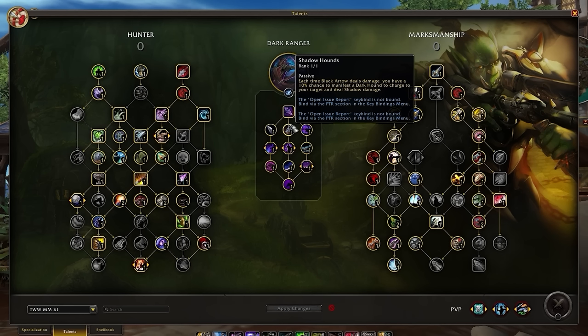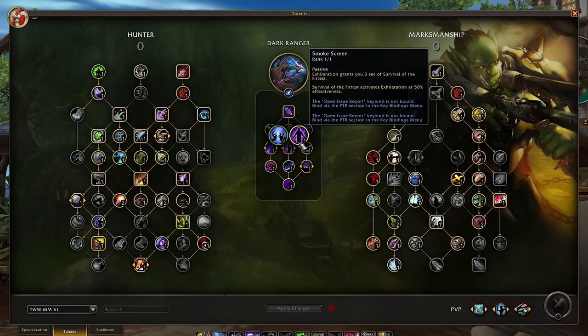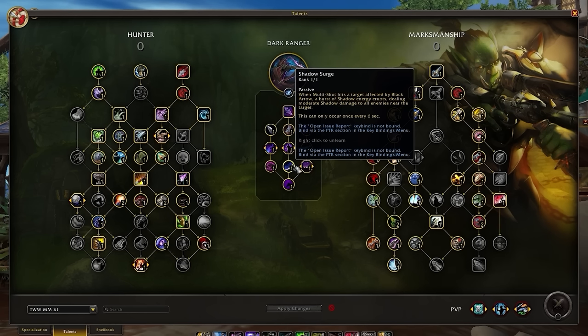In the middle nodes, we have Shadow Hounds, which lets Black Arrow occasionally spawn a Dark Hound for bonus single target damage. The next choice is between Embrace the Shadows and Smokescreen. Although Embrace the Shadows grants nice sustained healing, Smokescreen is preferred as Exhilaration and Survival of the Fittest work hand-in-hand, giving both effects at reduced effectiveness. Below that, Shadow Surge benefits AoE cleave with Multi-Shot, but we'll almost never use this in PvP combat.